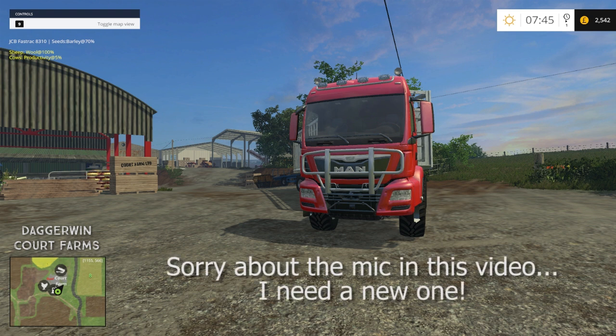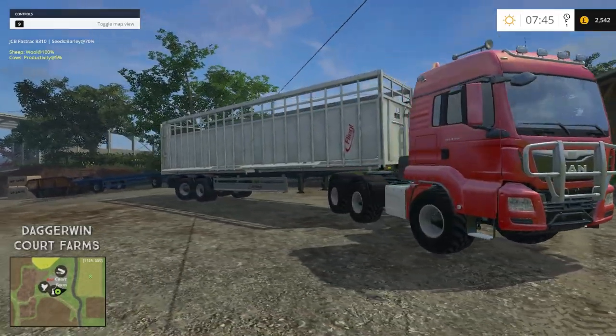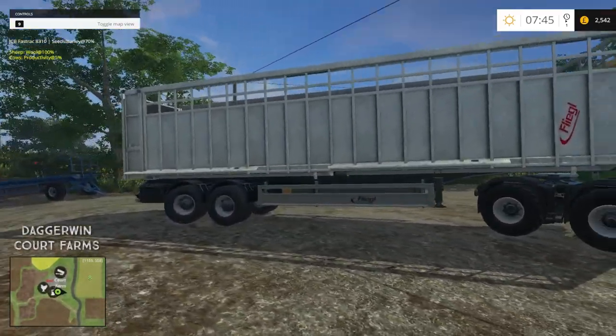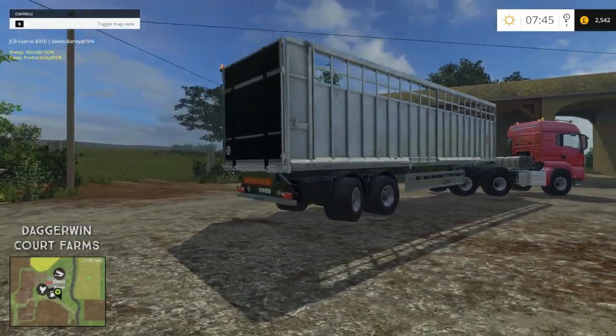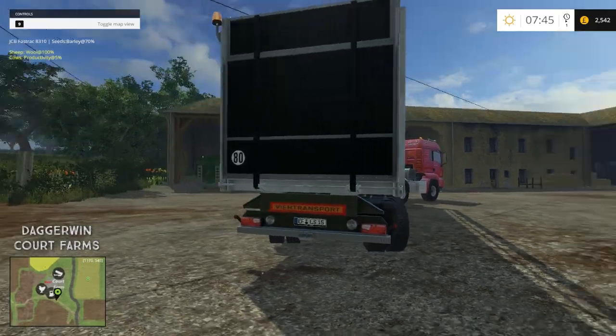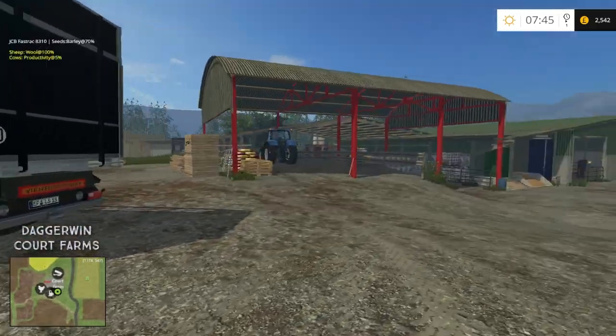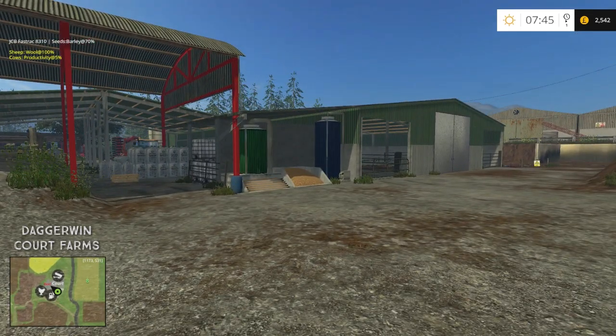Hello everybody and welcome to what is going to be a very busy day on Court Farms. We've got the man truck running here and on the back we've got the Flegal animal trailer. This can actually take chickens, cows and pigs — obviously not all at the same time. Our cows are just down here and we're going to sell them all today: the cows, the pigs and the chickens.